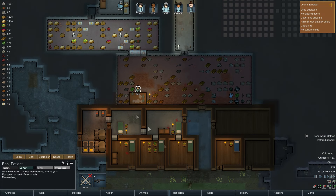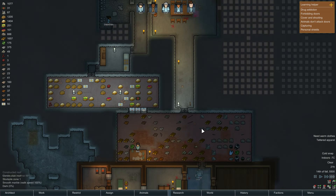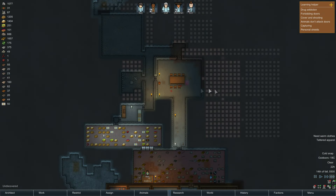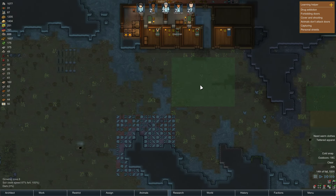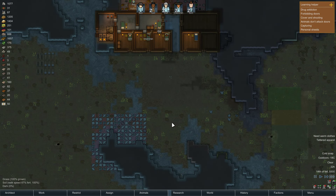Ben is researching machining, which will give us the table for making guns — we definitely need that. We also want to get a stone cutter going. There's a broken auto door but someone will sort that out. I want to start thinking about defense and some sort of kill zone to make it easier to deal with raids.